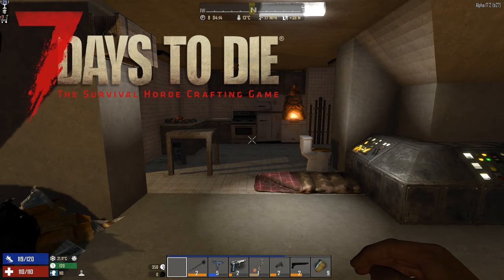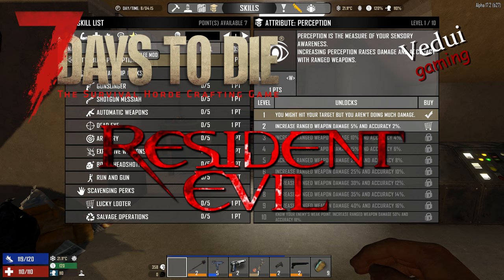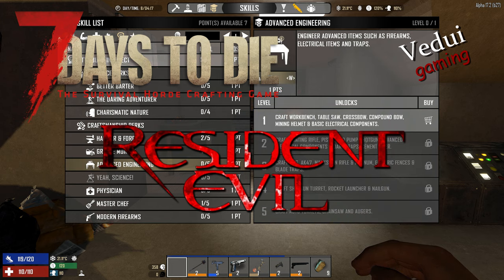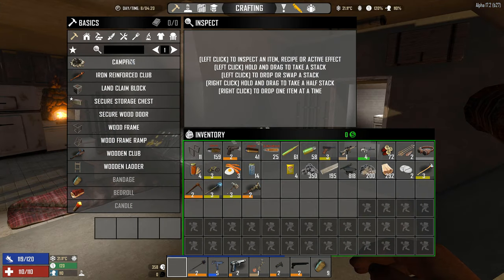It is a new day in Resident Evil, day 8, after we've had our first horde, which wasn't too bad. This time we are going to need to unlock the workbench. We really need to make the workbench. The question is, can I actually make the workbench now?